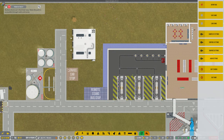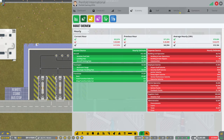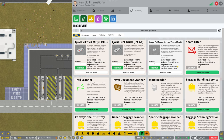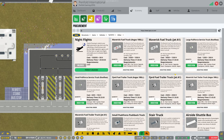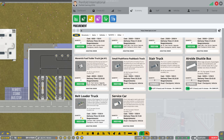So while that's doing that, let's look at getting some vehicles. Procurement - so I want airside shuttle bus. We've got three stands - I'm going to get three anyway. Stair truck - three of them as well. Belt loader - three of them. And three service cars - I might as well get three of them all.